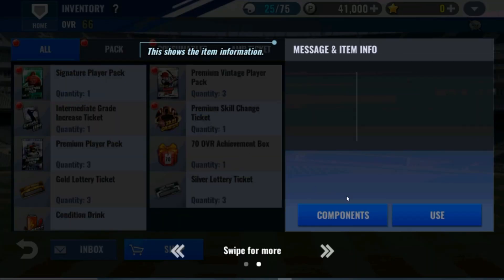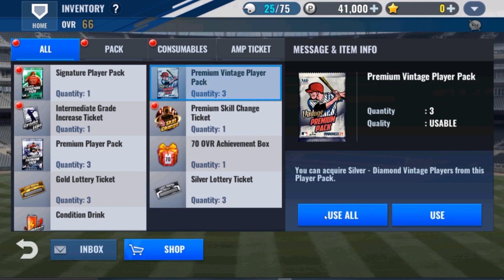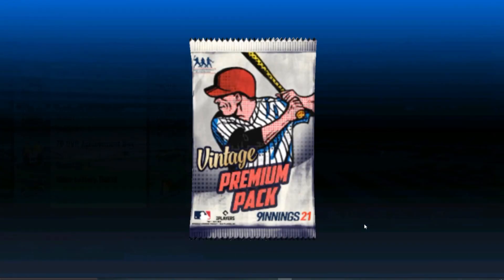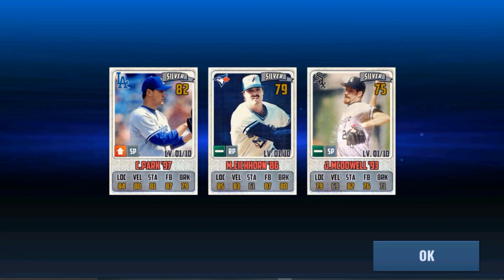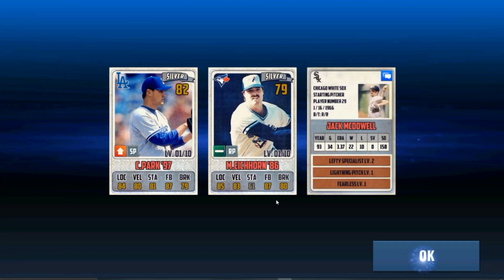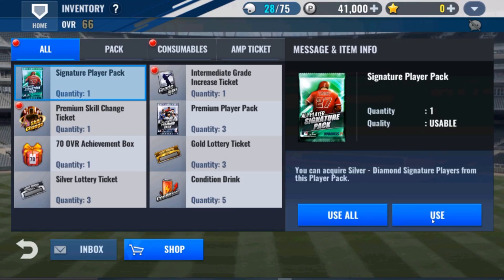And then we just go open them again. Inventory - premium vintages. Let's see if we get a legend. Diamond - Shano Park, Mitch Icorn, Jack McDowell. And signature player pack - do we get a diamond? Wow - first try!